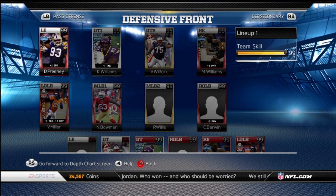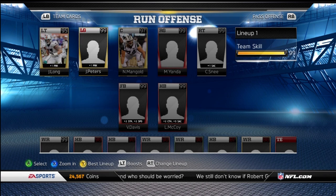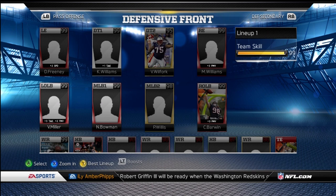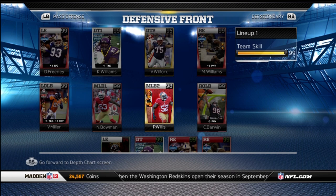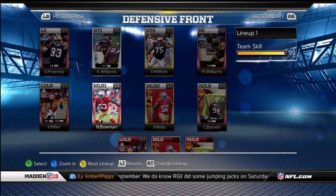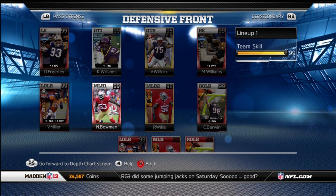My team is pretty much set where I want it to be. The offensive line could use a little bit of work, but there aren't really a whole lot of better active players I can get except for the Tyson Clabo obviously — but I'm definitely going to hold off on him. My linebackers — my middle and right outside — and my first D-tackle could use some work, but other than that I'm really happy with my team. I won't work on them until I definitely have that Tavon Austin and get my coins back up on this account.